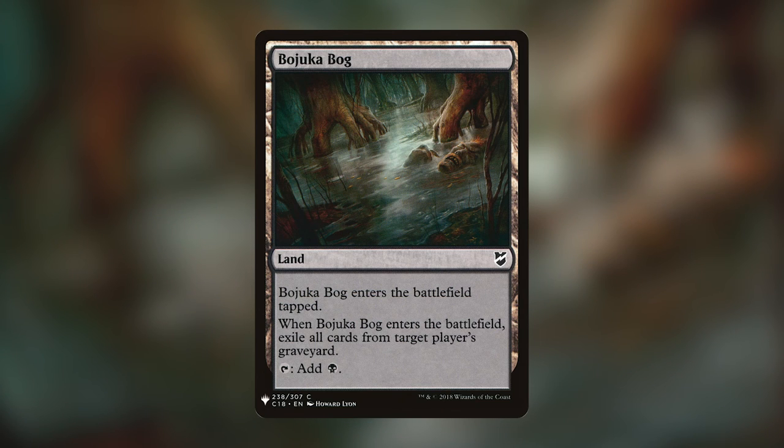My favorite land is Bojuka Bog — it enters the battlefield tapped, and when it enters, exile all cards from target player's graveyard, then taps for one black. It feels bad when I draw it in my opening hand, but there are so many times where I've played this down and just wrecked someone's entire game. Watching that gameplay where Bojuka Bog exiled the graveyard to kill the Sewer Nemesis — I was really offended about that, but it was such a good play.